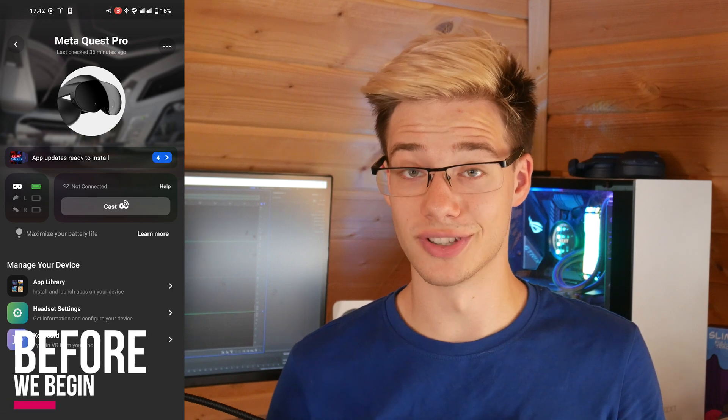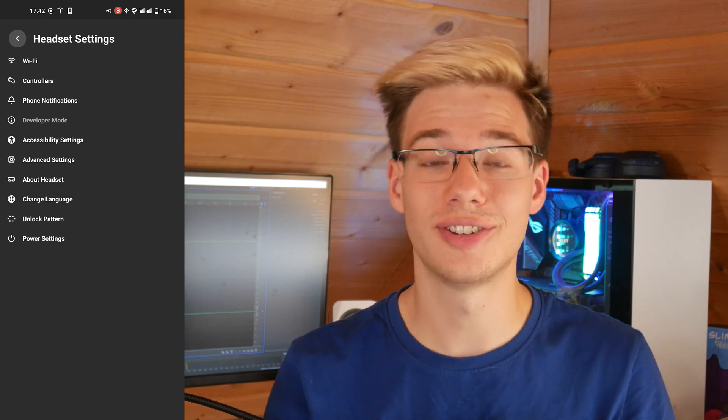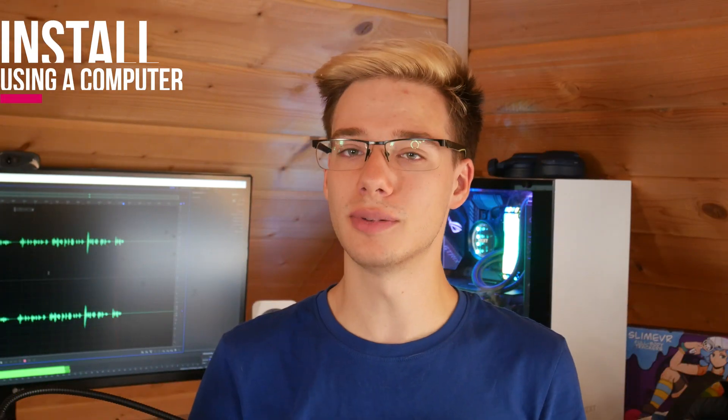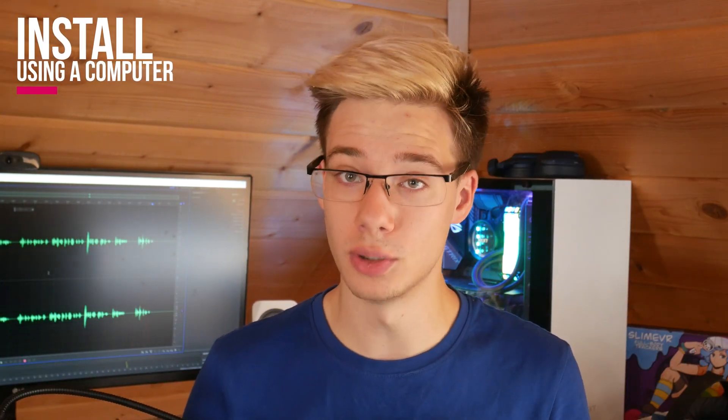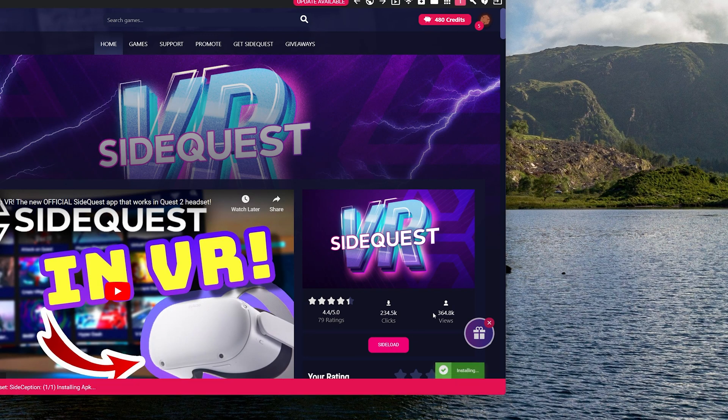In case this is your first time installing QuestCraft, you do have to remember that to install any unofficial app on the Quest you have to have developer mode enabled. That is the first thing you are required to do — enable developer mode on your Quest Pro, Quest 2, or in the future probably Quest 3. Once you have developer mode enabled you can jump on to a computer, or alternatively if you have SideQuest already installed on your headset you can search for QuestCraft in there and install it directly without the need for a computer.